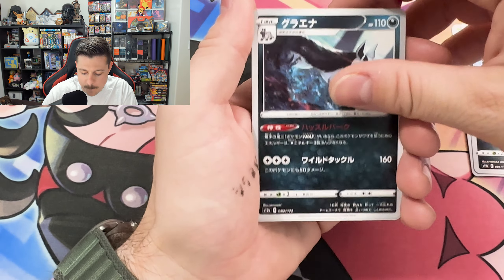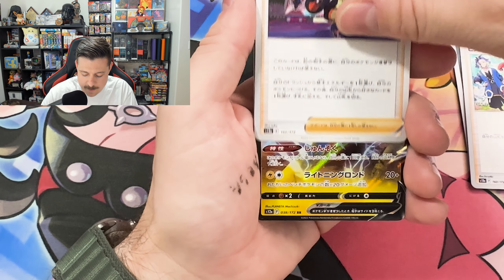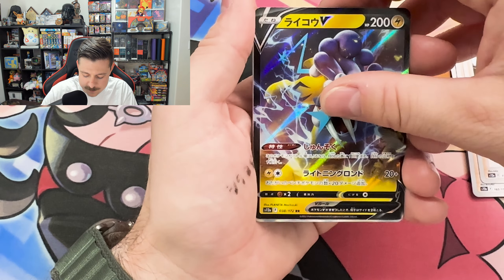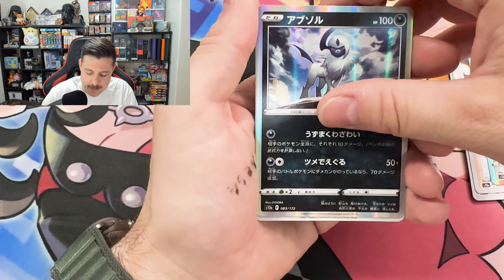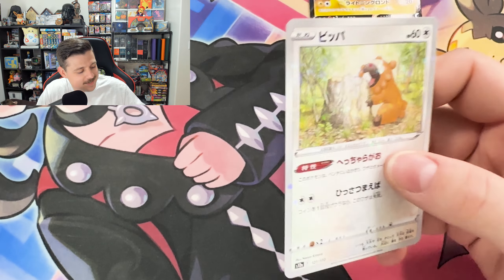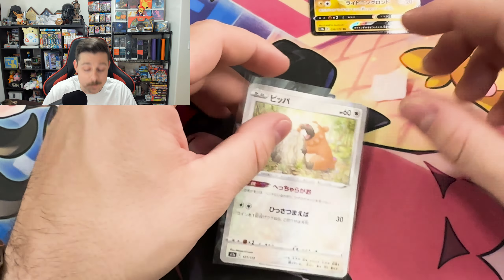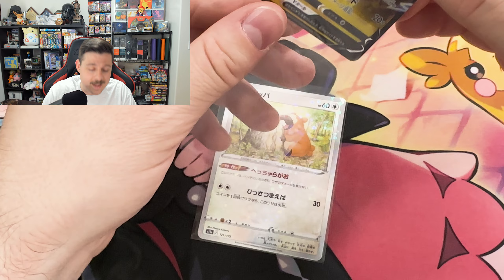Poochiana, Mightyena, Friends, that Raiyan. That's all three dogs, baby! Raikou V, Magnezone, Absol. And a Bidoof — this video would not be complete without pulling at least one Bidoof. And to add it on top of that, it's a reverse!